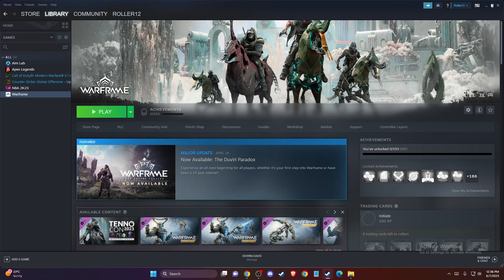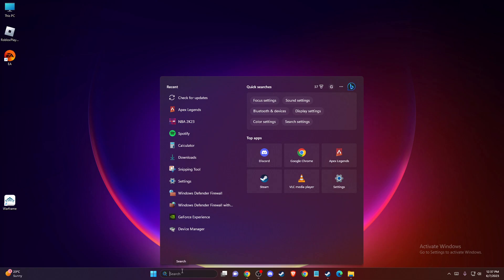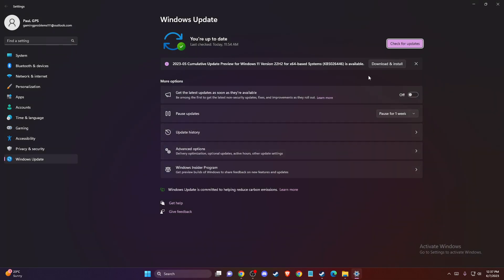And if the problem persists, another thing you can do is make sure that you've updated your operating system and your GPU drivers. To update your operating system, just search for 'check for updates' and press the button. If there is an update, make sure to download, install, and restart your computer.